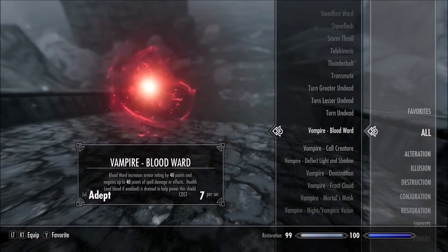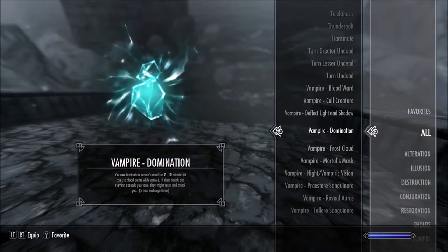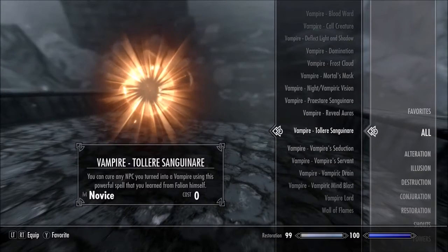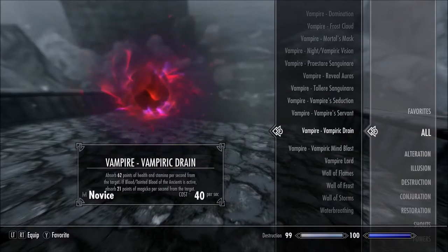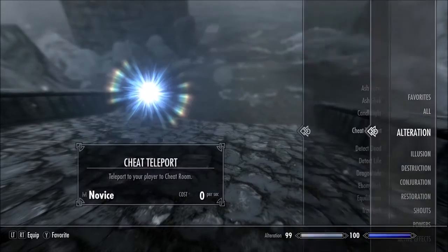Here's a look at some of the new spells you get with this mod: Blood Ward, Call Creature, Detect Light, Shadow, Domination, Frost Cloud, a mask you can use to look mortal, and Enhanced Vision. You get a whole bunch of cool new spells, powers, and abilities. Continuing down the list there's even more, like Mind Blast and Vampiric Drain.